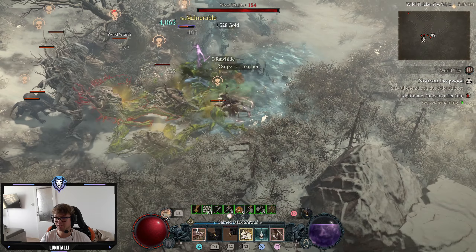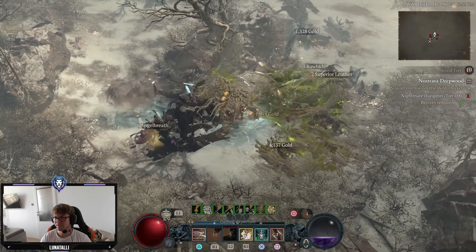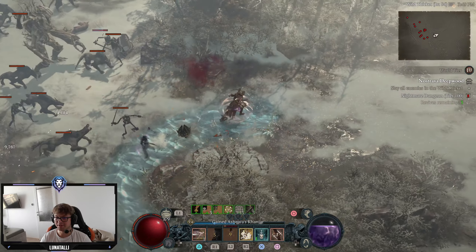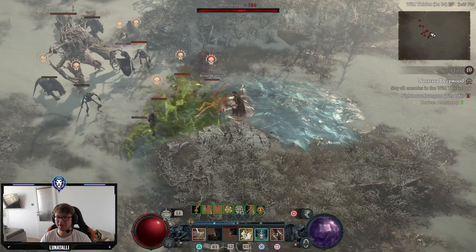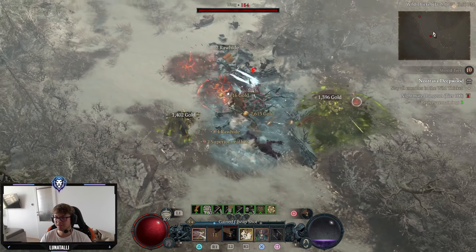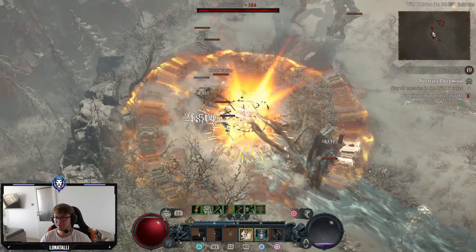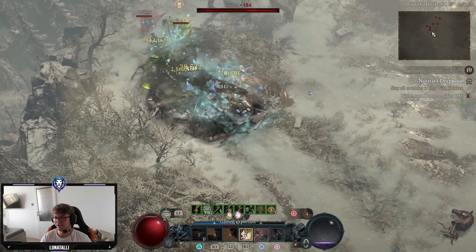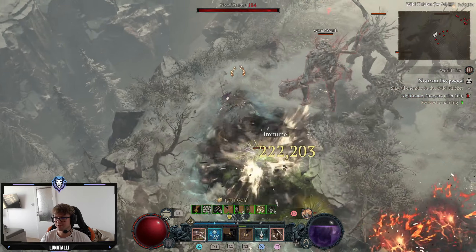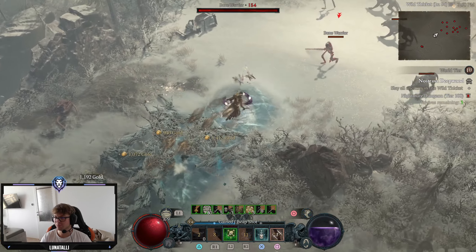Just put a trap down so they actually go for the trap, not for us, and kill them. This is what should have been done immediately, but I'm trying to make this as fast as possible. Keep in mind, this build is really good for beginners, because this is my first ARPG, first Diablo game, and I feel pretty strong, so hopefully you will as well if you use my build.